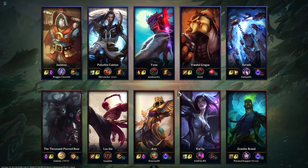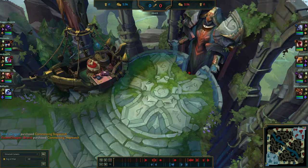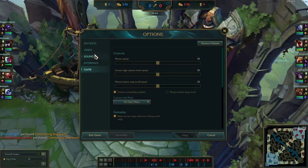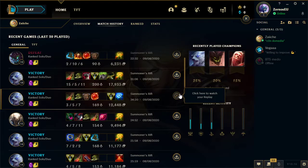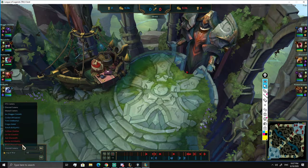We'll go into this game - Volibear versus Jax. The way I usually start my coaching sessions is to look at the things you can fix outside of the game, such as summoner spells, runes, and even sometimes champion choice. So let's go over the champion choice - why did you pick Volibear?